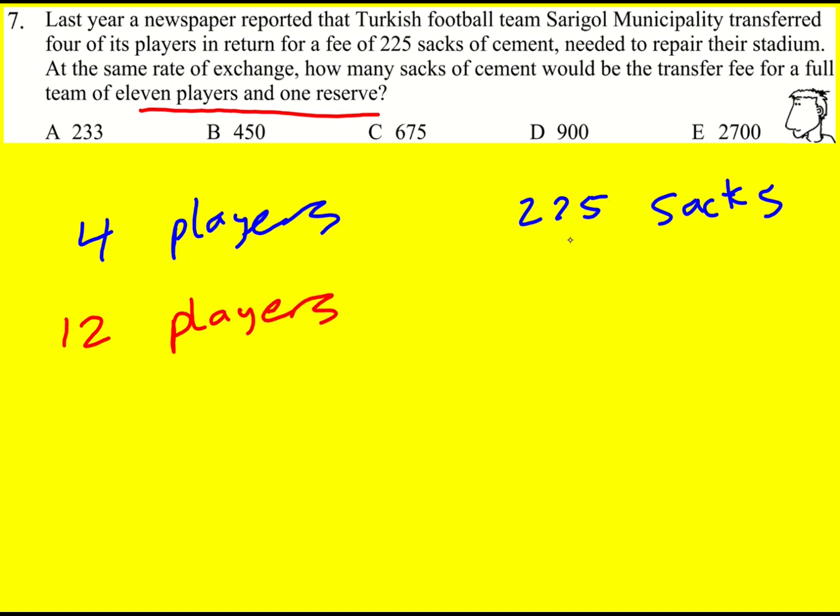Rather than working out what one player would be, which means we'd have to divide this by four and we'd get a decimal answer, all we need to do is times three by three. So we're going to get 675. That is our answer.